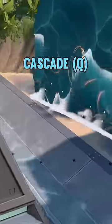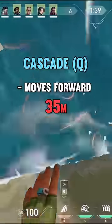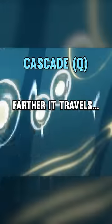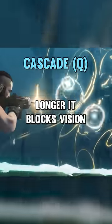Harbor's wave, Cascade, moves forward for about 35 meters and will drop 5 seconds after it stops moving, which means that the farther it travels, the longer it will block vision for.